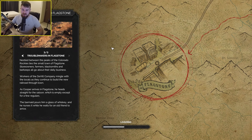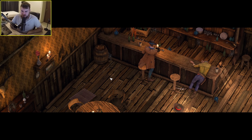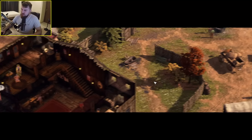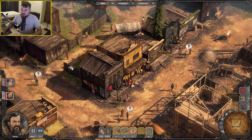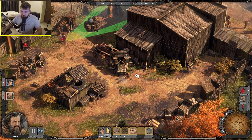Troublemakers in Flagstone — I guess we're going to have to rescue this town from these guys. We couldn't even enjoy our drink for five minutes. For this mission I need to go through the town and take out key targets. This mission is going to be a lot less linear than the previous one. With Hector, I can lay a trap.